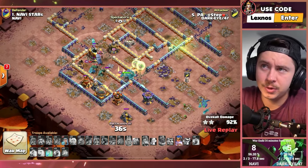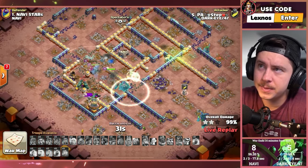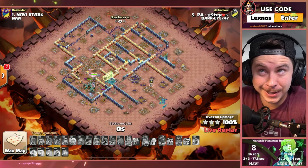Jump Spell, Queen Charge, Root Riders — that was a clever spot for the Jump Spell too, a really really good spot. 98, 99, and 100%! DarkEye47 keep their lead over Na'Vi.